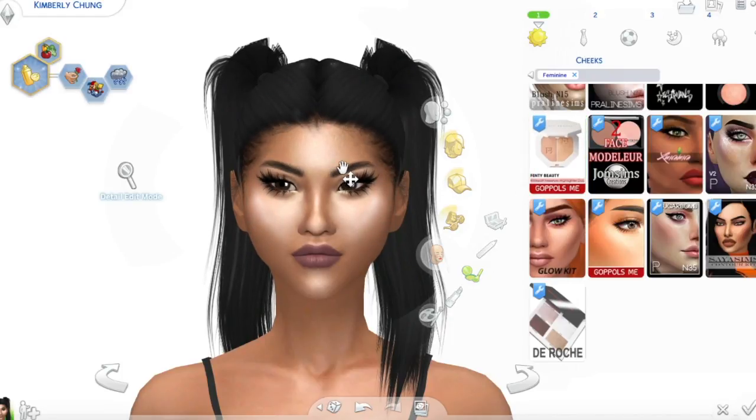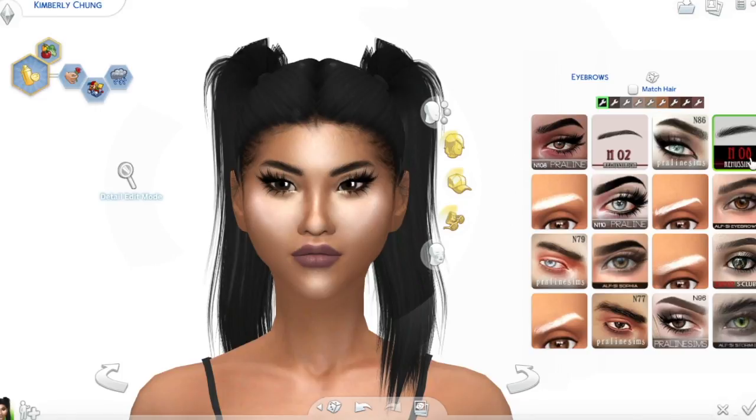Up next are these eyebrows. These are by Remus Sirian as well — the same creator of the skins. Comes in a lot of different colors and they look really really natural. I think they're very very pretty.